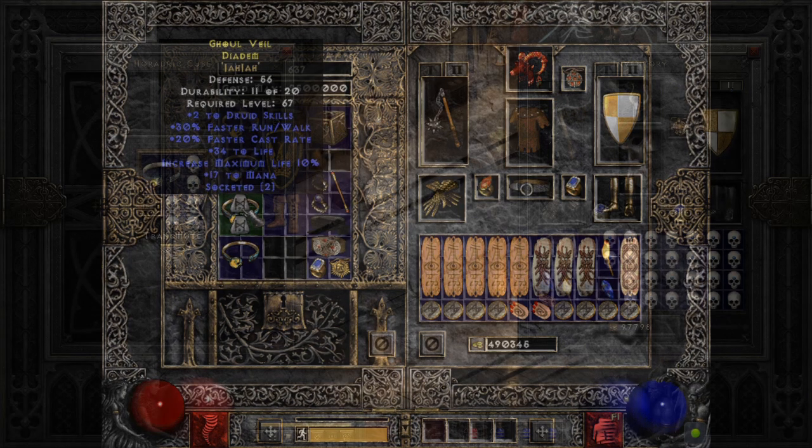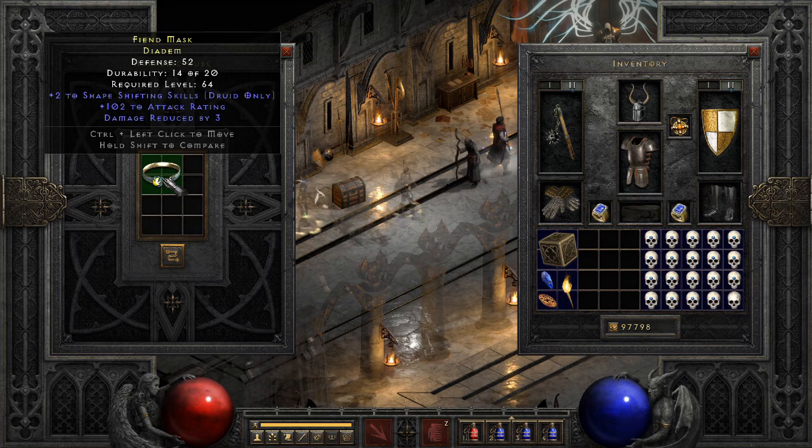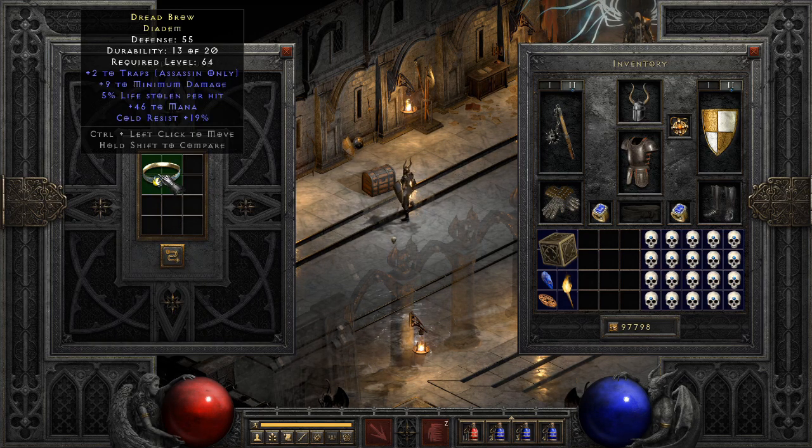After many perfect skills and imbuing attempts, the results are in. Due to its high quality level and magic level, a rare diadem is always able to spawn the highest affixes, namely plus two class skills, which is a level 90 affix.